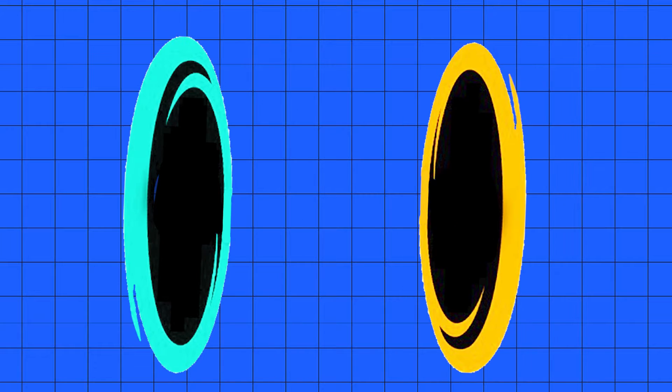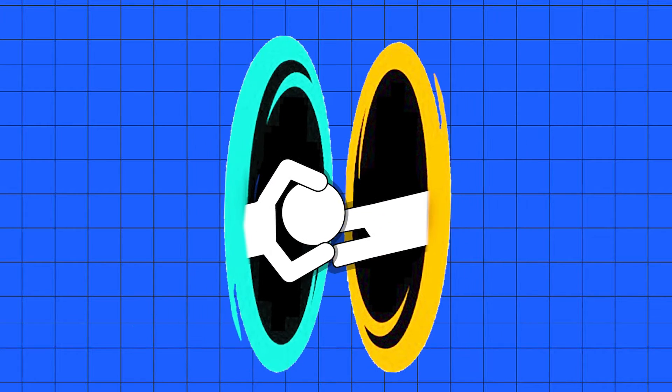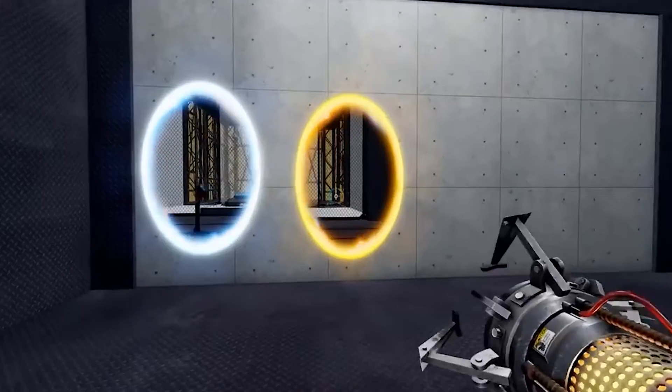Same as if you attempted to smack two portals together while attempting to pass through one — which, while resulting in your body crushing itself as if stuck in a hydraulic press, you still wouldn't make it to that point. The lame answer is that attempting to pass a portal through another would simply see them continually bounce off of each other.